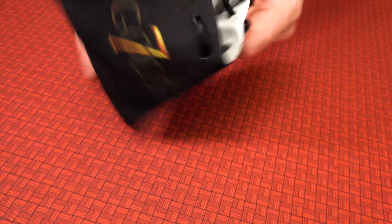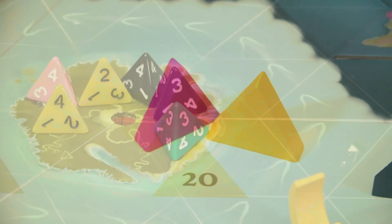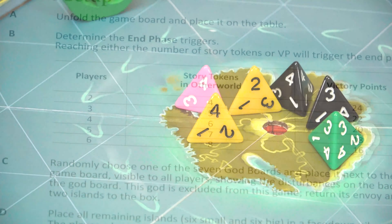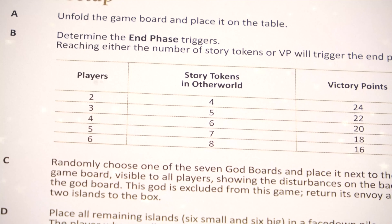Players will continue taking turns and telling stories until the end of the game is triggered. The game can end in three ways: the Well of Wonders is empty, a certain number of victory points is reached, or a certain number of story tokens have been placed in the Other World. The numbers for the last two conditions depend on the player count and can be found in a table on page four of the rulebook.